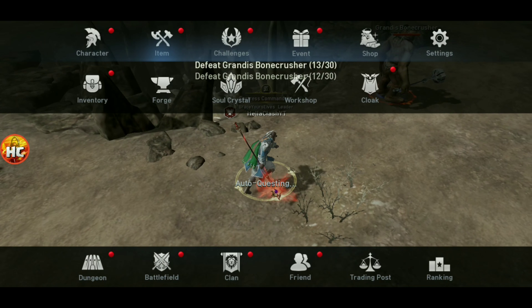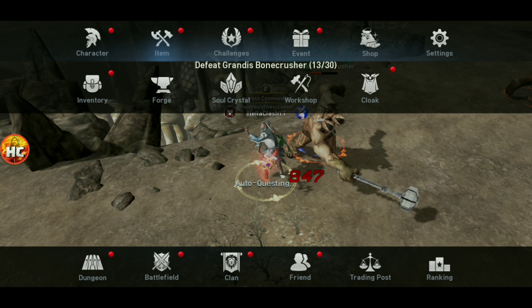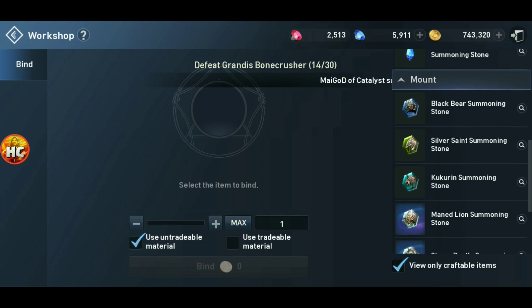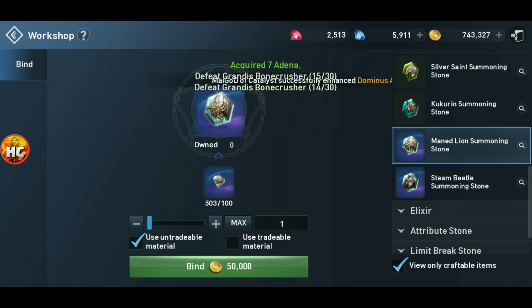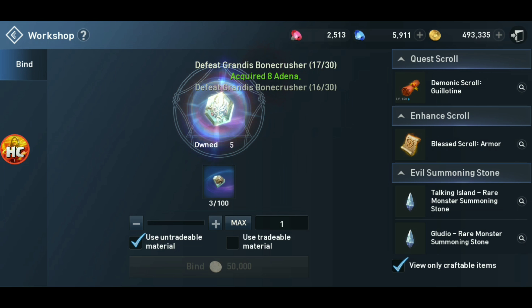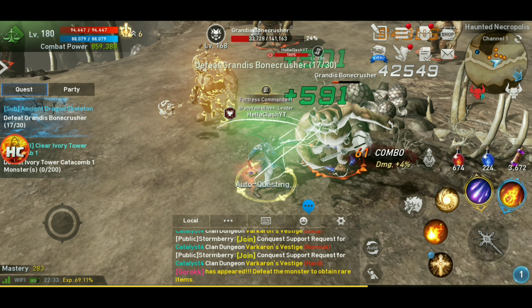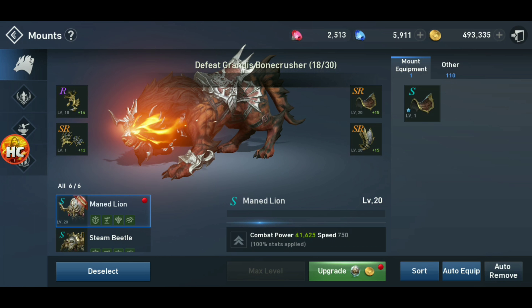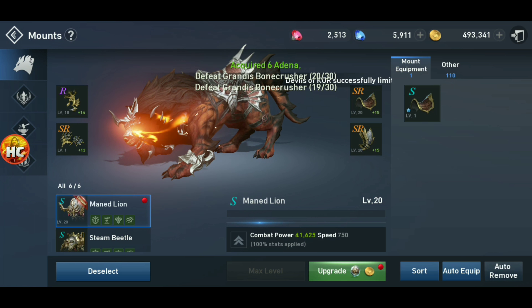So let's go into Items, Workshop, and we are going to bind five main Lion Summoning Stones. It's going to cost 250,000 Adina. Now we should be able to go to the pet mounts, and here we go.